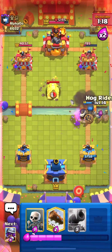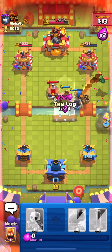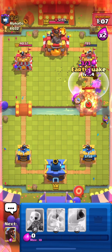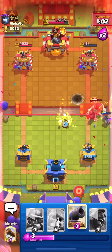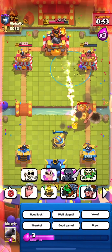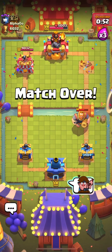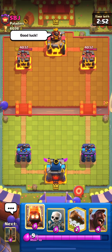I push with my Hog and he uses Tombstone in a smart spot — I Log it and our Hog gets a connection. He uses Tornado but it's a complete waste and our Hog gets one shot on his tower. We just need one more EQ to finish the match. After cycling back to EQ, we finish it. Good game to him — he didn't get to use his Royal Giant much because we were quite aggressive. That was a good match guys.